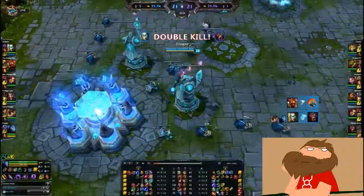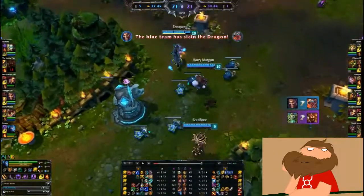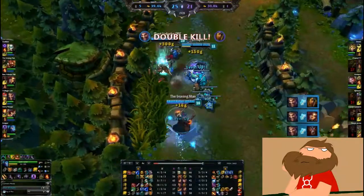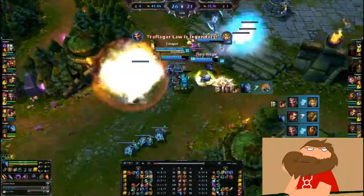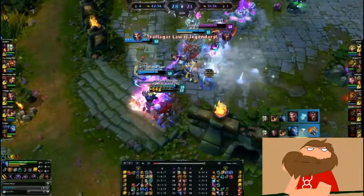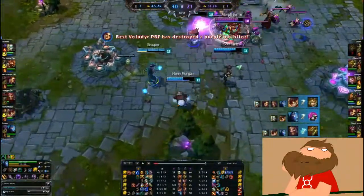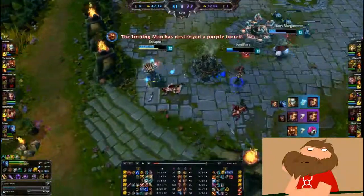Having stacks of effects — both armor and magic resist with some damage and maybe tenacity — would be really effective. Not everyone wants to build Golem, Zephyr, or Merc Treads because it might not fit the rest of their build, so items like that would be really good. All in all though, it seems really really fun. I've pretty much won every game I've played Shin in, and I think that's impressive.